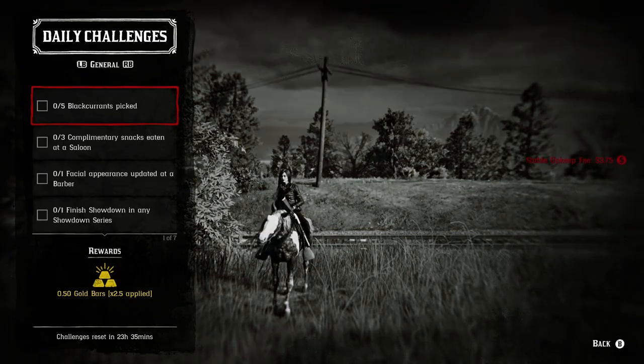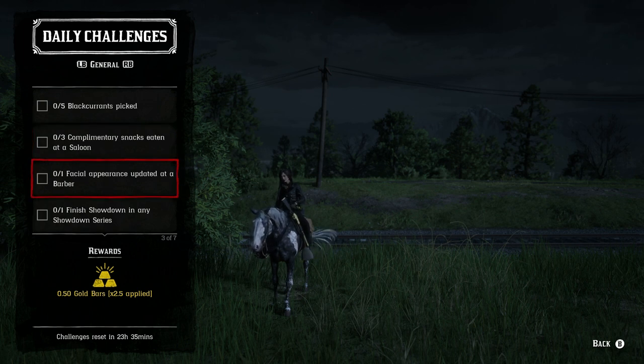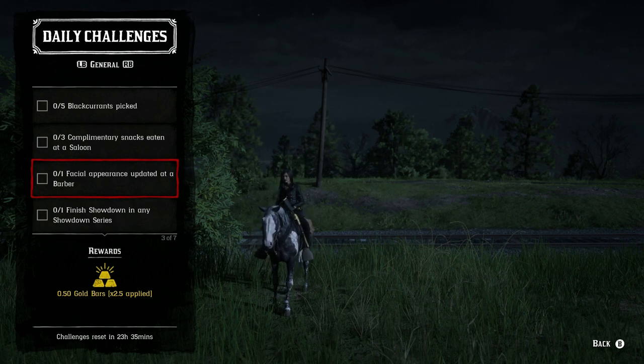Moving on — three complimentary snacks eaten at a saloon, and I'm going to do this one together with the facial appearance update. There are three spots I'd recommend: Blackwater, Saint-Denis, or Valentine. The nice thing about Valentine is they're literally in the same place — you can change your facial appearance right after eating your snacks, since the barber is right there. The saloon and barber are also fairly close in Saint-Denis, and about a block apart in Blackwater. These two can definitely be done together today.